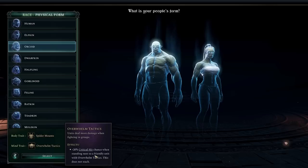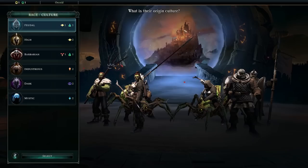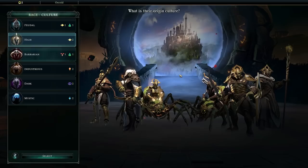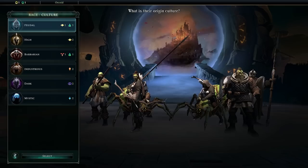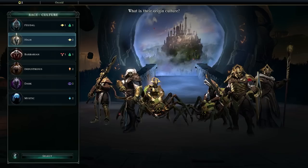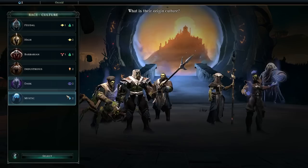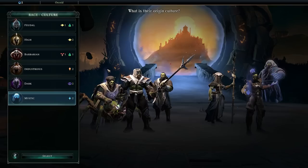We're also starting with overwhelm tactics for that 20% critical hit chance, which is basically a 10 damage increase, but being able to deal 50% more damage with an attack is just really good. When you pick a mount as your physical trait, every faction that normally doesn't have a mount for their tier 3 unit — like the awakener for the high culture or the tier 2 unit for the barbarian — will actually get a mount.